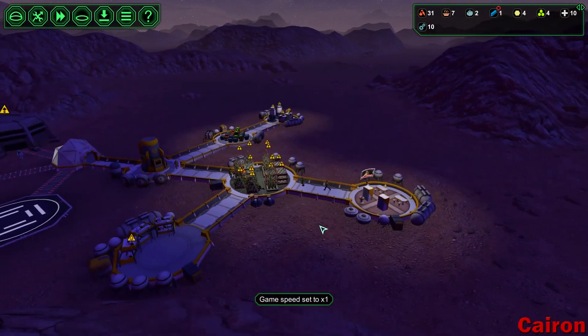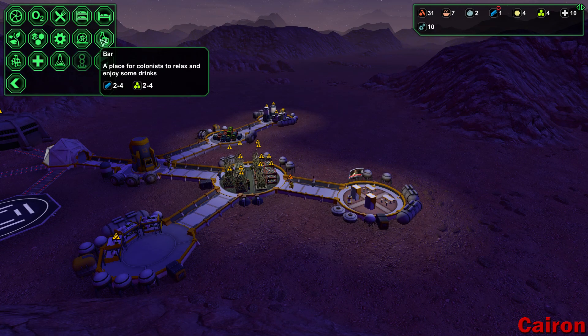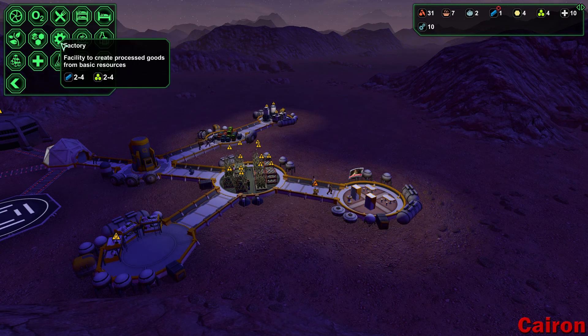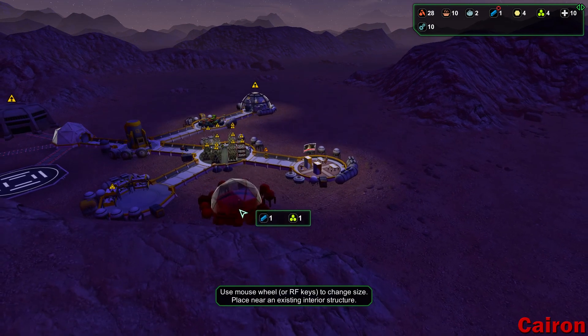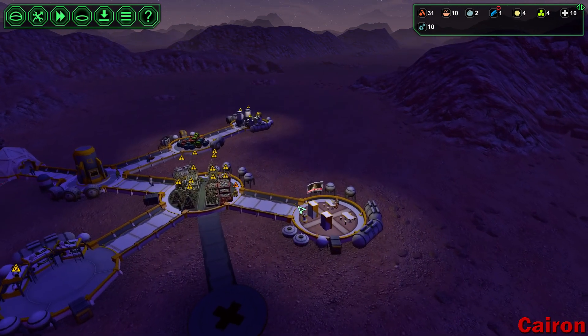What else do we need here? We need a lab, or we could probably do a bar at some point. We definitely need a sickbay for sure — can I put one in here? Yeah, let's do sickbay right there.